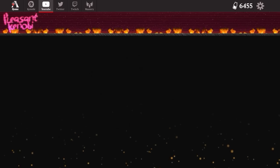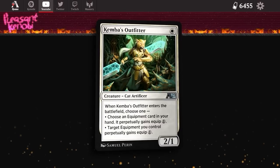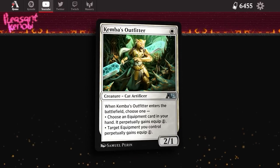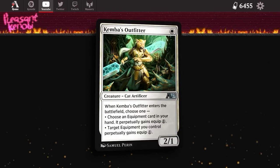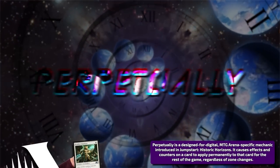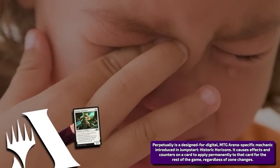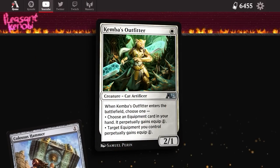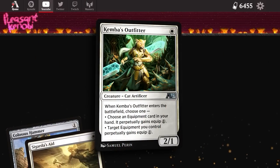Alongside Kemba, Kha Enduring, we have another cat: Kemba's Outfitter. Another cat that reduces the equip cost of an equipment you control to one — perpetually. That's right, digitally unique Magic cards are here. This works on either a card in hand or a card in play, so you can keep the hammer in play in case you draw Sigarda's Aid and buff it that way, so you aren't over-committing.